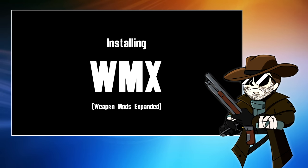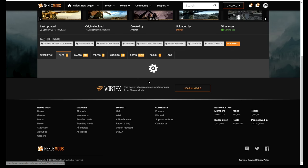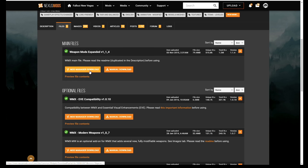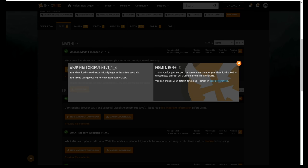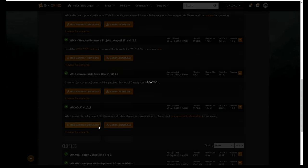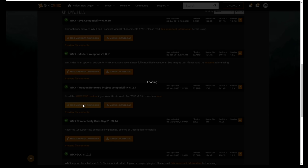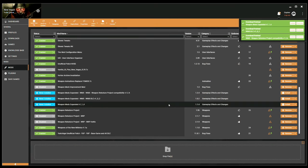So now I'm going to install Weapon Mods Expanded. Once again, go to Nexus, read the page, check the requirements, and go to the file section. Download the main file — mod manager download. There are a few other files we're also going to want. For example, if you're using the DLC, you're going to want WMX DLC — again, mod manager download. And because I'm using Weapon Retexture Project, I'm going to want this compatibility file which, as you can see, is flagged for version 1.95 of that mod. Hit mod manager download and it will start downloading. Once downloaded, the first thing we're going to want to do is install the main file, Weapon Mods Expanded, and of course enable it once done.